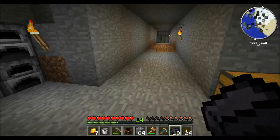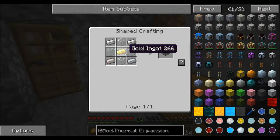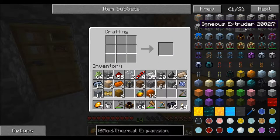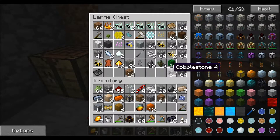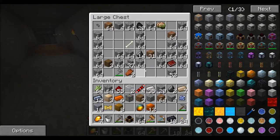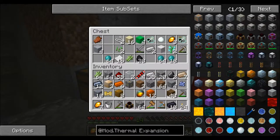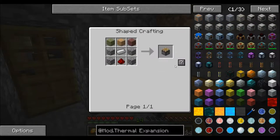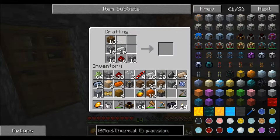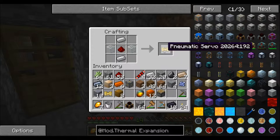I think I have everything I'm gonna need. Igneous extruder — need another one of these. Bam, done. Piston — I do not have one, but I should have everything. I have the cobble, I should have wood somewhere. I have three spruce planks — there we go. Just one pneumatic servo. There we go.